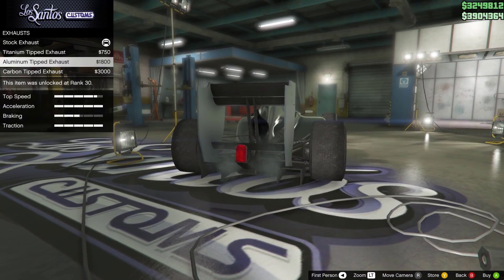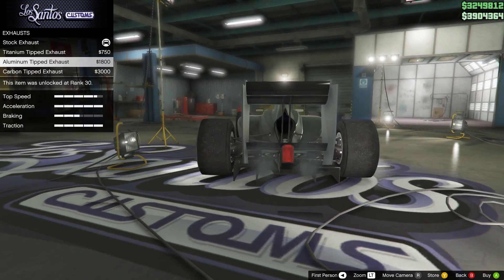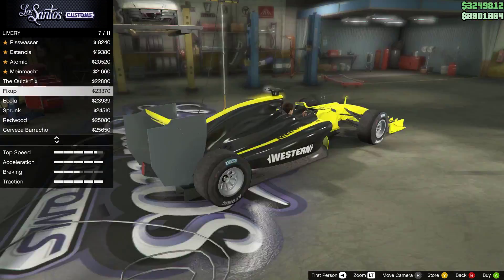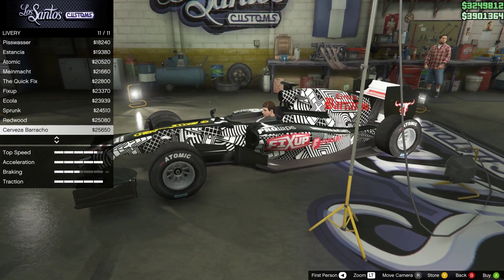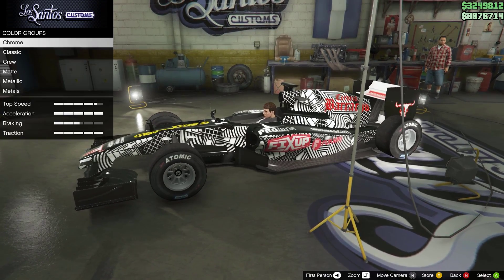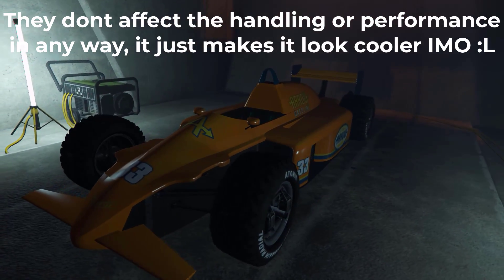Customisation-wise, both cars have quite the choice of both front and rear aero, engine upgrades — all the stuff you'd expect. What I didn't expect though is that it would seem that we can finally change out the wheels for some open wheel cars, without using special trickery.